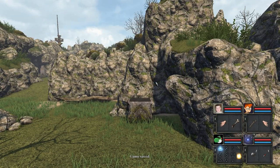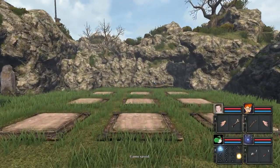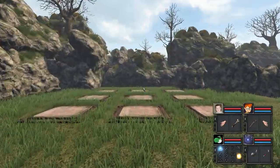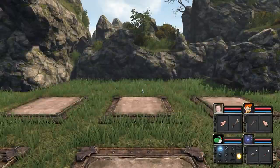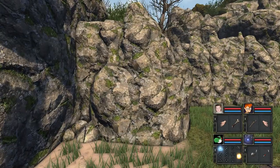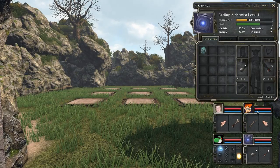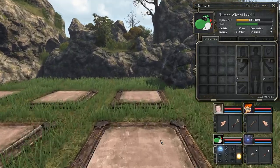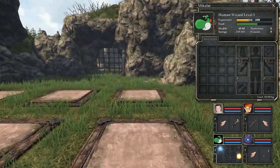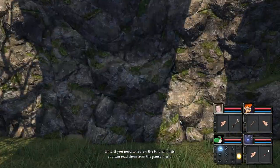I can also quick save at any point that I want to. It just takes a second for it to save, but it's a good way of getting everything going. Okay, I think we have one of our first puzzles here. Let's have a look. X marks the spot. I think we need to make an X here. It doesn't really give us the materials we need to do that — but I think I have enough here. I'm just guessing I have to make an X here. I'll pick this all up later. Yeah, look at that — we got it! That was the puzzle. So if you need to review tutorial hints, you can read them from pause.